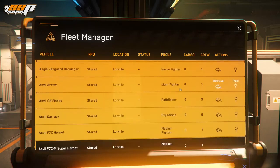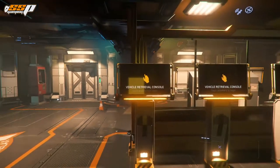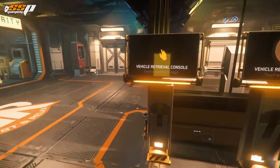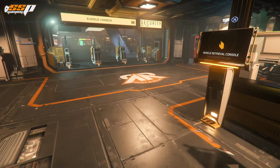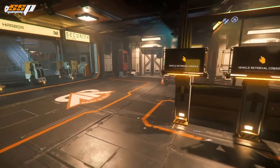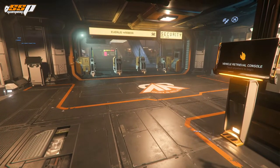A quick note on insurance: everybody at the moment has lifetime insurance. So even if you have a ship with six-month insurance, you never have to worry about losing that ship for as long as it's a pledge ship. If we go through a massive wipe like we had in 3.15, where everything in the long-term persistence ledger is wiped out, that will include any ships you may have purchased in-game — but anything you actually pledge online, you should never lose access to for the duration of the alpha, though some wipes might remove components.